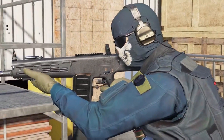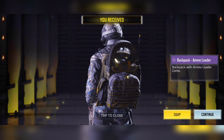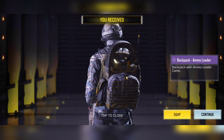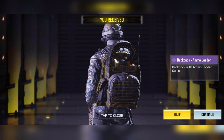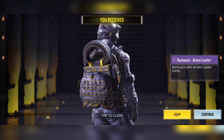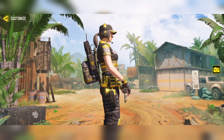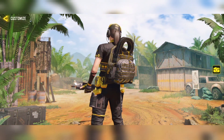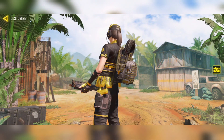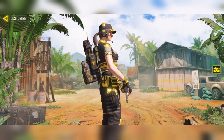Now let's check out the rewards, starting off with the backpack ammo loader. These backpacks have been really good in the Ground Forces subscription so far, and this one is no different. We have a nice black and gold ammo belt on top of the actual backpack. The backpack looks cool as well — I'm not even really a user of backpacks in COD Mobile but I've got to say this one looks really cool.